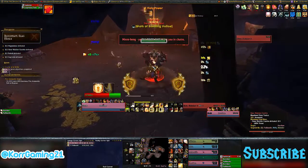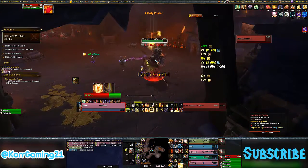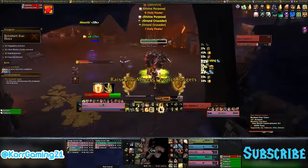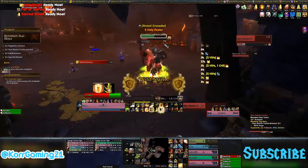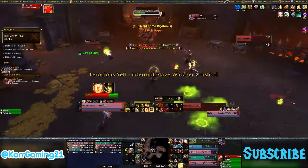The basic stat priority I'm about to present assumes you have two things: a general item level of around 700, and the Warlord's Unseeing Eye Trinket from Kilrogg — any version, normal, heroic, or mythic. With both of these, you can obtain the global cooldown haste cap of 50%. The stat priority for Protection Paladins is: number one, bonus armor; number two, haste to 50%.